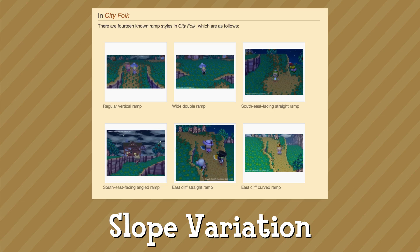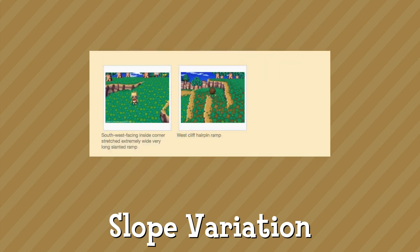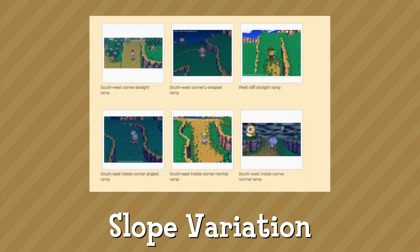This is the only one from City Folk that I could find, but I still found it really cool. In City Folk, there are 14 types of slopes and ramps — that is a lot of variation, and I think New Horizons could really benefit from this. New Leaf only had maybe four or five; there was one really cool one that went straight down with the cliff right next to it, but New Leaf didn't have too much variation. The maps were definitely a lot more interesting in previous games, especially the GameCube version.